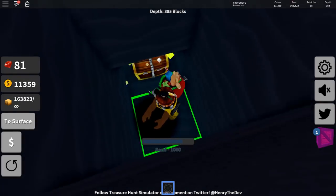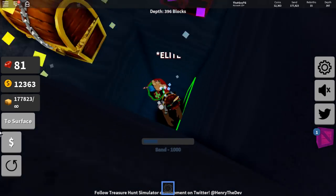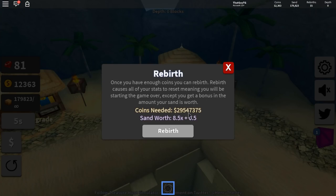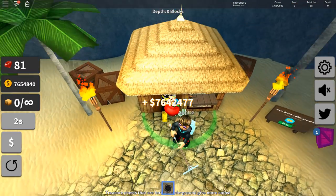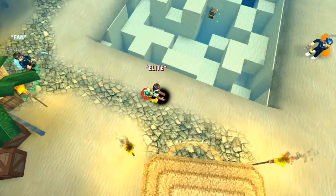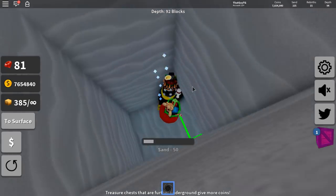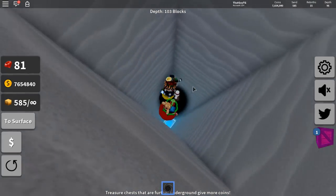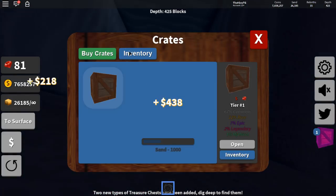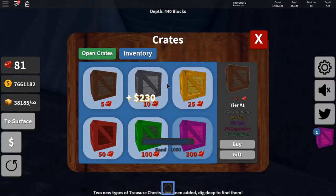We have 160,000 sand — let's sell that and see how much money we actually get. I'm not sure how much we need to rebirth at 29. We need 29 million to rebirth — it's only 7 million, so we need like 300K. Let's just get 500K sand, I'm sure that would do the trick. Let me know what you guys think in the comments.